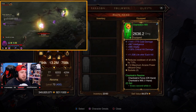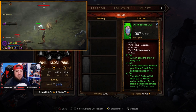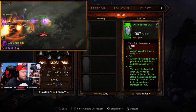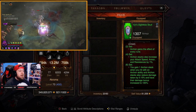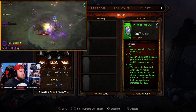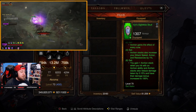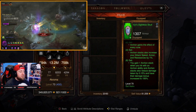The first thing you need is the entire six-piece Vyr's set — all six pieces. The two-set bonus: Archon gains the effect of every rune. The four-piece: Archon stacks also increase your attack speed, armor, and resistances by one percent. The six-piece: you gain one Archon stack when you hit with an Archon ability, stacks reduce damage taken by 0.15%, and the damage bonus is increased to 100 percent.